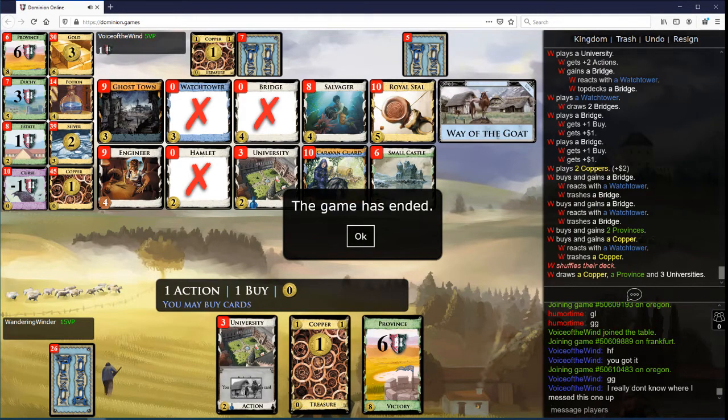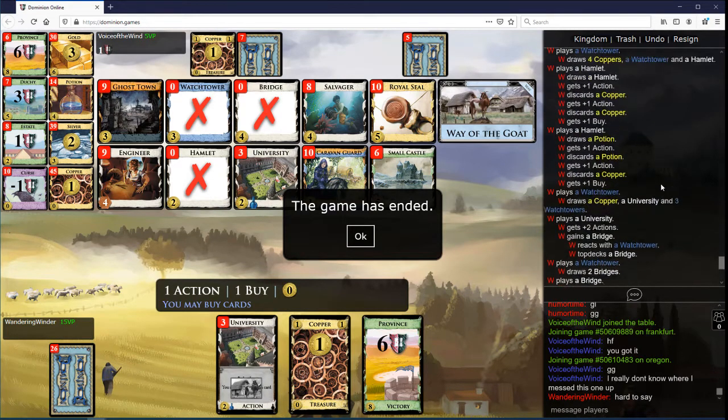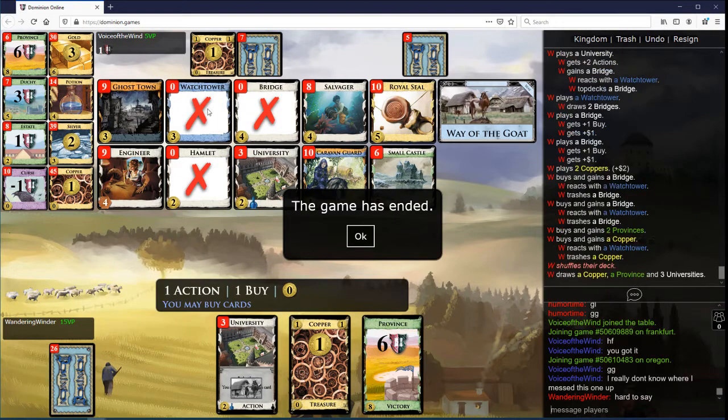I have no idea — looking at your hand, whatever. It could just be like I was first player. I don't know that I ever thought you were really ahead. Maybe you were. Maybe it was all the extra Watchtowers I had — those seemed really good. But it's really hard without seeing your hand to know what you should have done better. Thanks for watching, everyone.